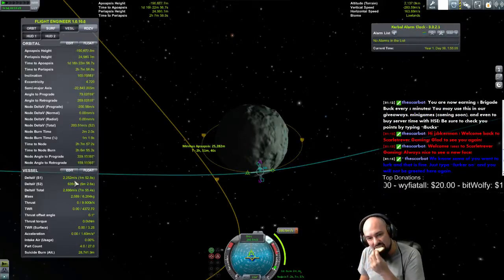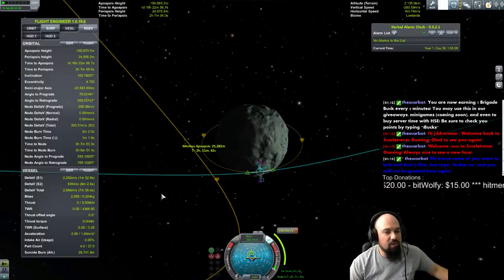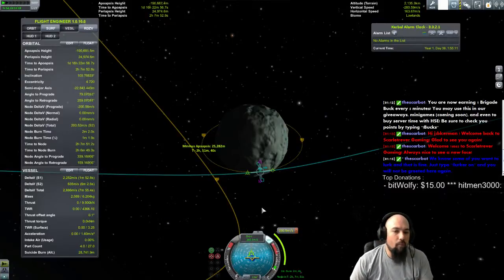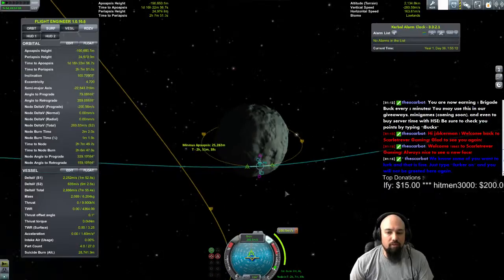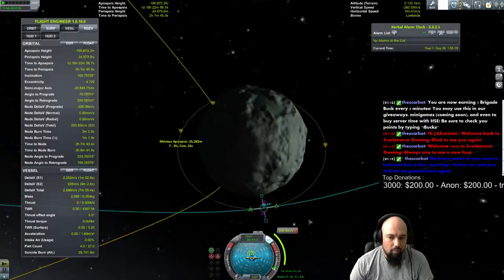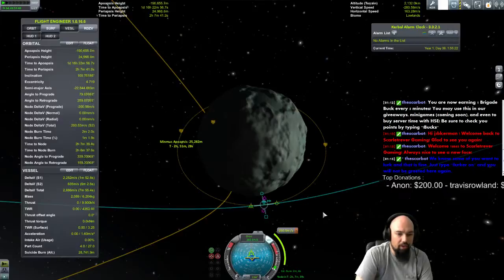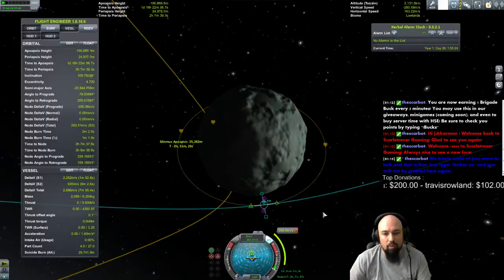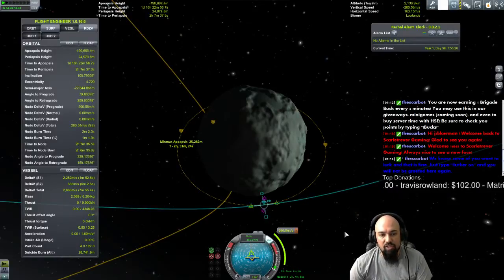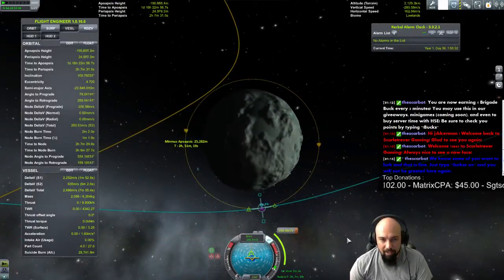You say you have 200 Delta-V in the current stage? My current stage has 600. I'm talking after this maneuver — after the orbit maneuver I'll have 400. That's enough to land on Minmus. It's probably more than enough, and that means I'm going to have to throw some away. I cannot land with this tank.